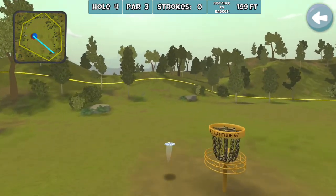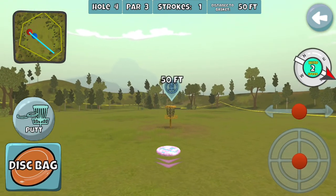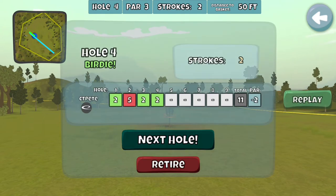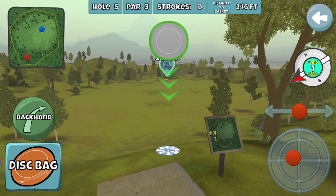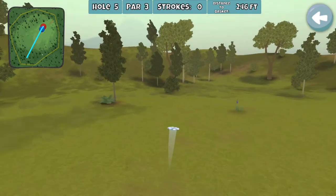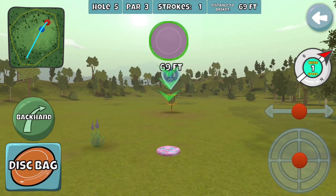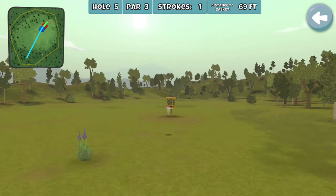The wind just pushed us to the left — that's gonna happen. And another ace opportunity. Let's go in — oh, off the rim again. 69 feet, this is just outside of putting range so I have to throw this.